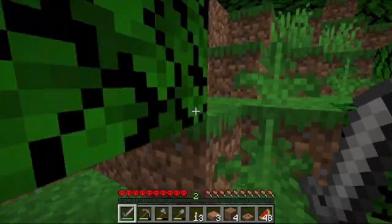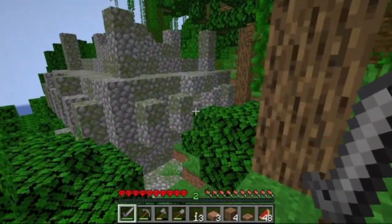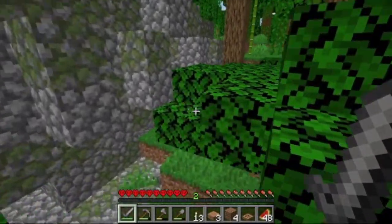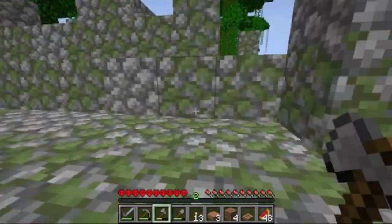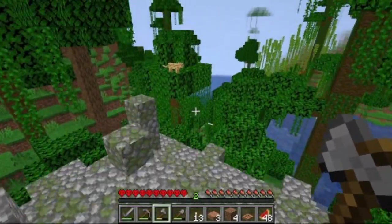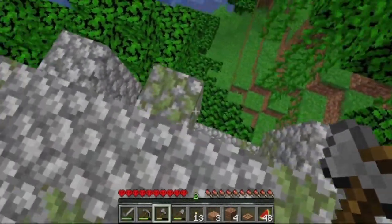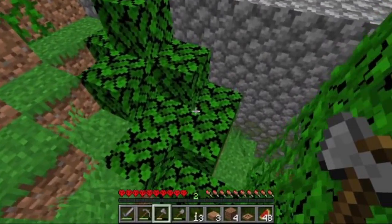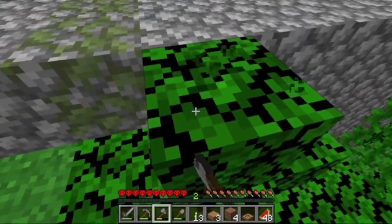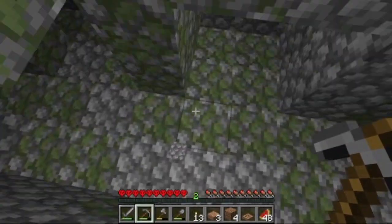I don't want to break into the jungle temple, I just want to enter. There we go, this looks like the entrance. Oh my gosh, where's the entrance to this thing? Oh, it's an ocelot! I guess this would have to be the entrance. You know what, we're breaking in - doesn't even matter.